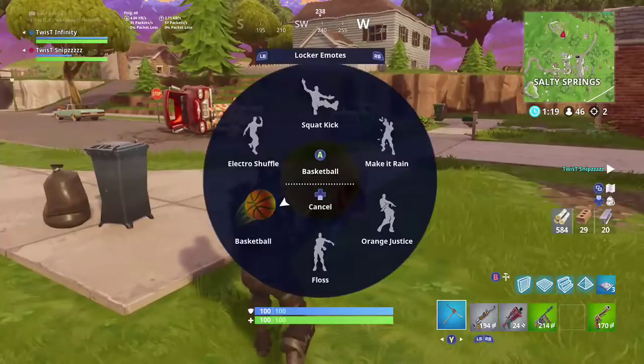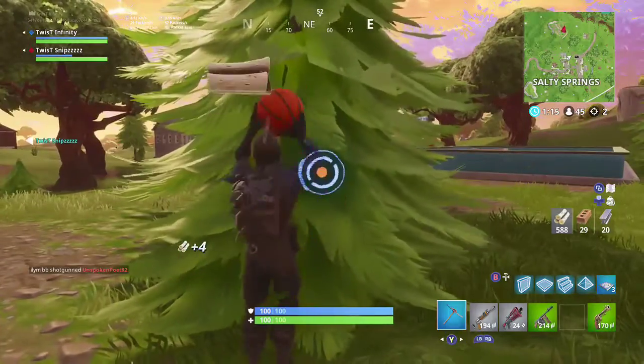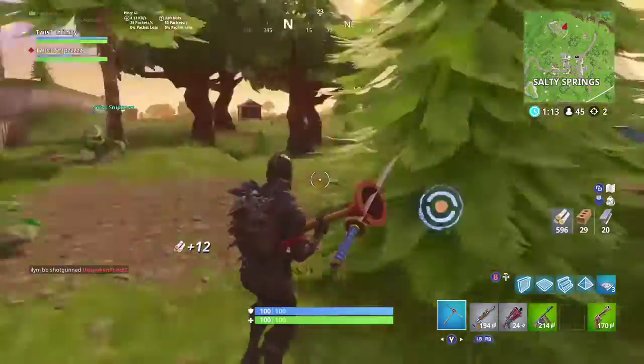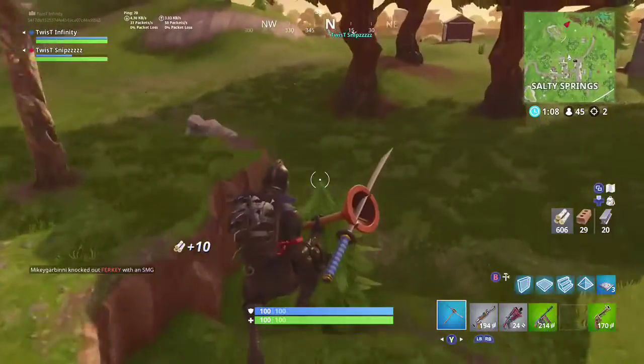You see me throwing the basketball — hit basketball, now crouch, hit, and then hit d-pad left, then crouch, hit again.